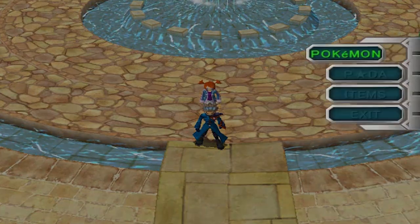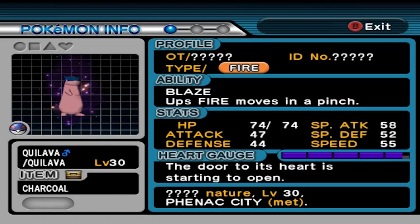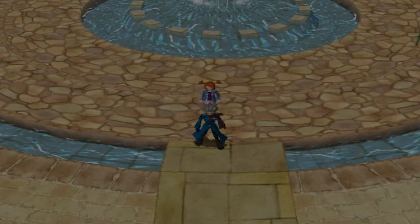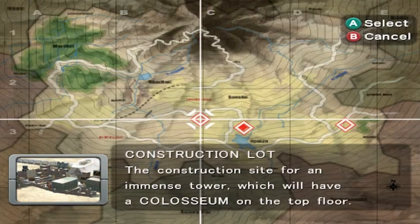We finally got ourselves another Pokemon, and that is Quilava right here. Now, I have been walking a little bit, and it's going to take a while — look at the heart gauge right here. It's going to take a while to get that heart gauge down. So in this episode, we're going to be going into the next town. As you guys can see, we actually have to go to the construction lot, because there is a little something going on.